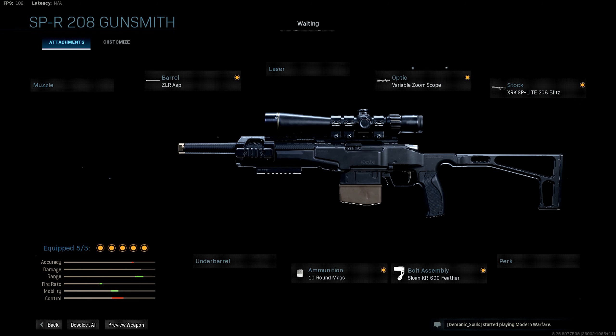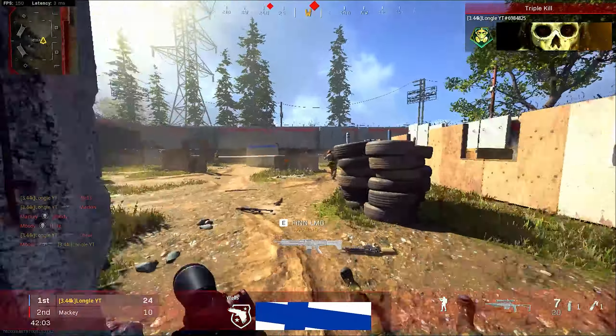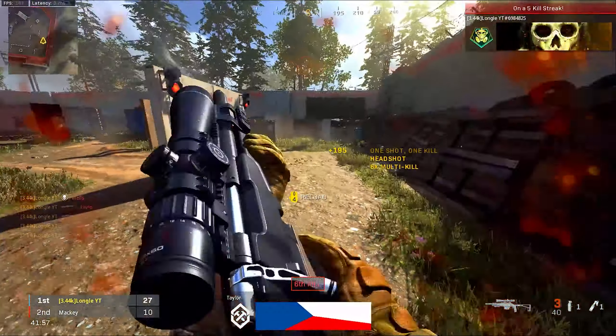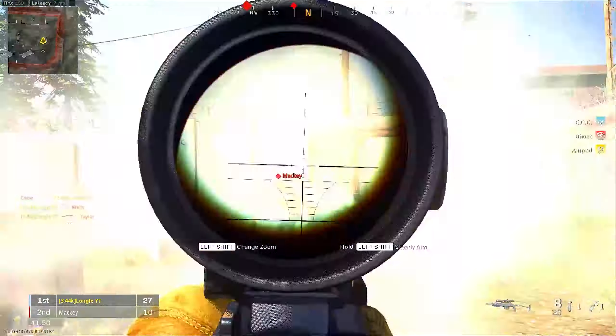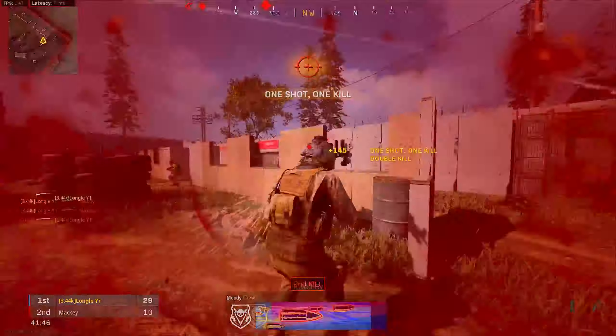I went ahead and bought the tiers, grinded out some bot gameplay to test out attachments to see which I liked best, and this is the class setup I came up with. I do like having the variable zoom scope on it — I didn't see a traditional sniper scope in the list. So what I do is take the variable zoom, zoom in once, and it turns it into a traditional sniper rifle, and I really like that.